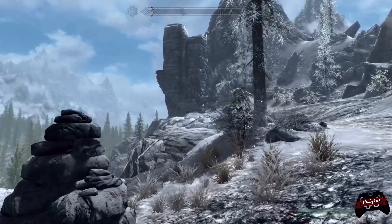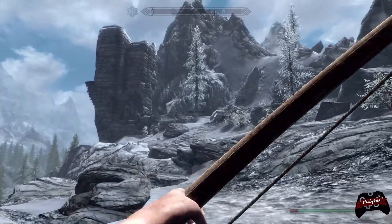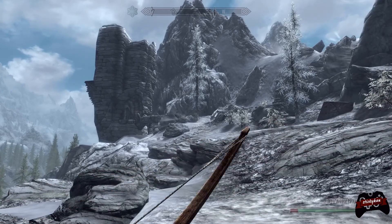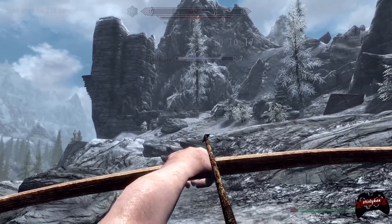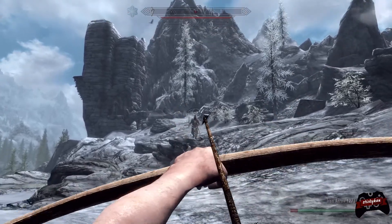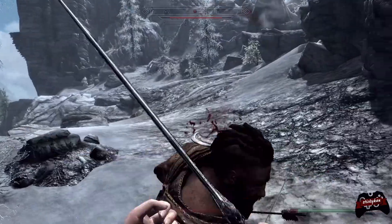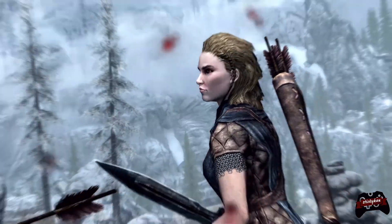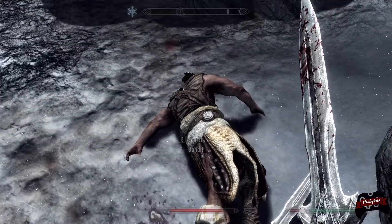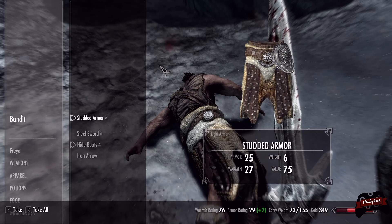Alright guys, it looks like we have a bandit encampment up ahead. We're going to see if we can take these guys on. I don't know if we're going to be able to hit them from this far, but let's try. Hey, look at that - that went over his head. Why am I still trying to shoot with a bow? Nice power move - that was actually lucky. Alright, we got a Nord-made ingot and an Amulet of Julianos - I believe this has a better armor rating.